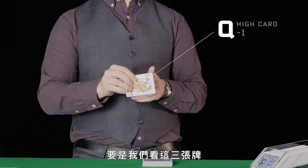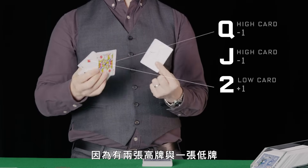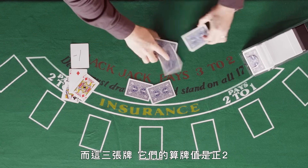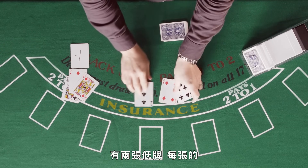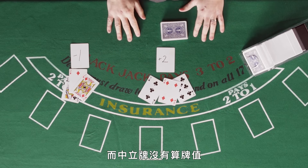If we were to look at these three cards, the count is minus one because we have two high cards and one low card. For these three cards, they have a count of plus two — two low cards each with a count value of plus one, and the neutral card has no count value.